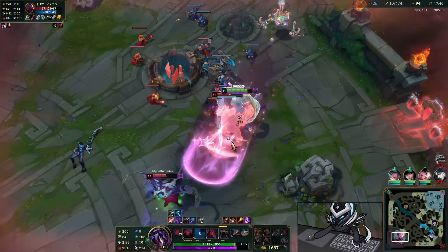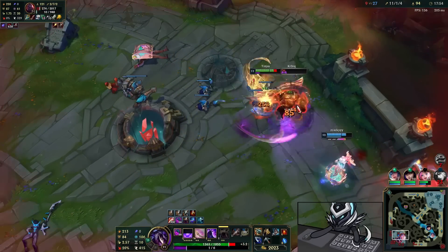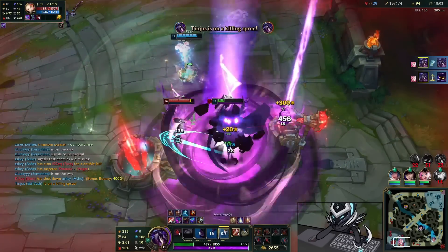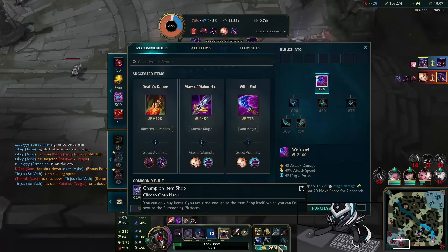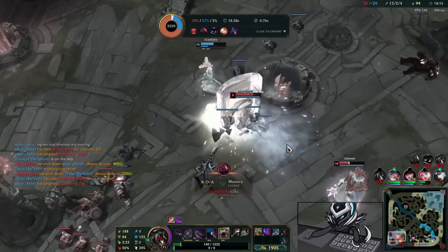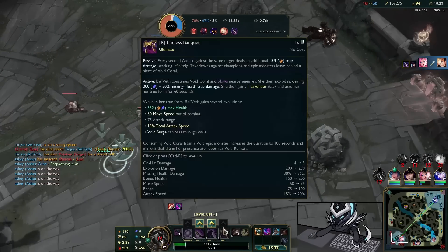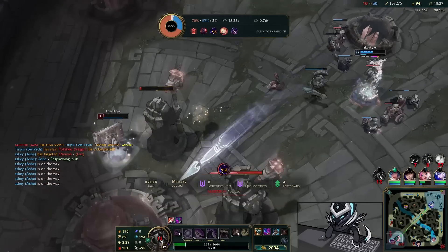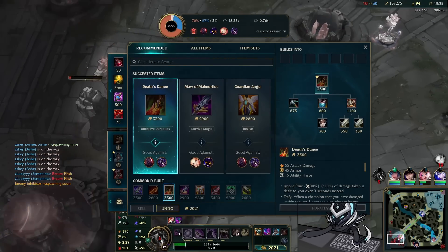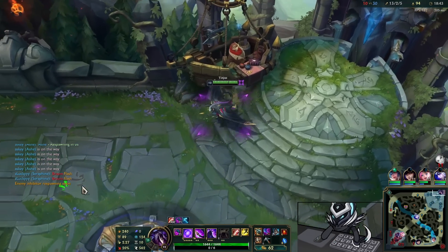Hit W, go in straight away, auto attack this guy down. Boom — big explosion. He's got Prowler's. Oh my god she attacks way too fast. I'm going in. What is this champion? Oh my god. I'm just not scared to go in man, this champ is so much fun. Oh, imagine if I had Death's Dance or something, I would 100% live that. That is ridiculously good. I am so happy with that. Wow wow wow, that's pretty nice.